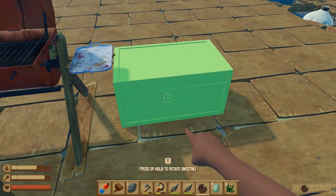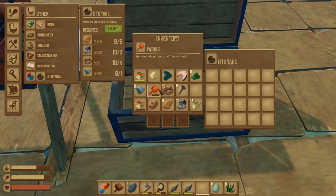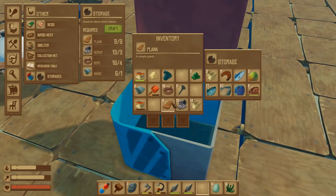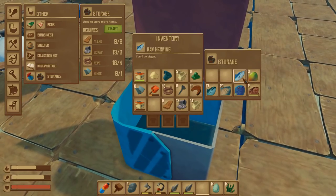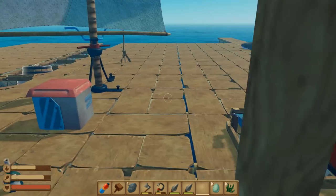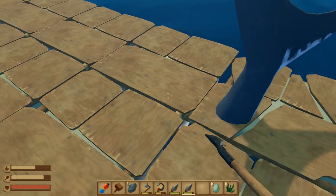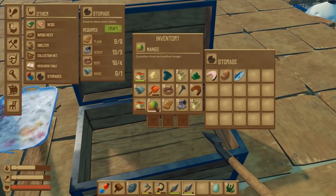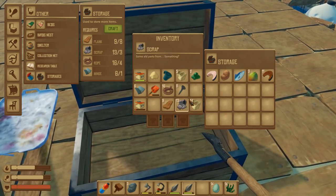The biggest issue is my storage — I need to really expand that out. First things first, we're going to get a bigger food chest, so we're gonna put this guy right here. It makes sense — all the water and food related things are here, and now we can actually store a decent amount of food so I don't have to waste it or throw it away.